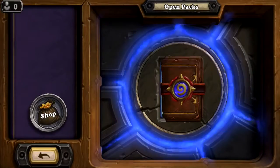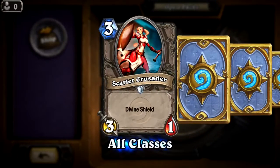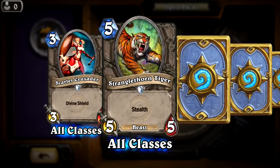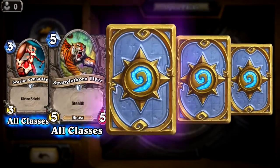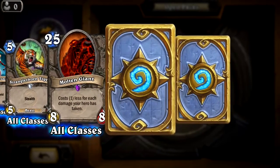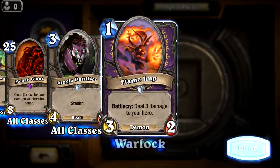We actually use her, so that's pretty good — she's in our deck. That one might be replacing something. Holy crap — what did I just open? Twenty-five crystals for him, and costs one less for each damage your hero is taking — that thing is wild. I don't know if that's good or bad, but I'll look into it. Oh — deal three damage to any enemy hero. I like that one.